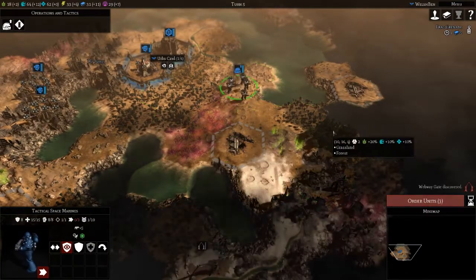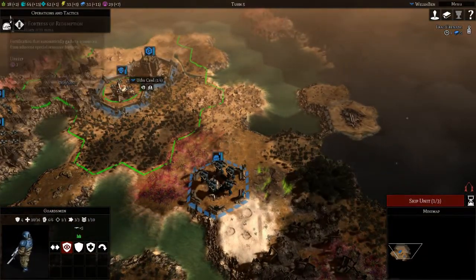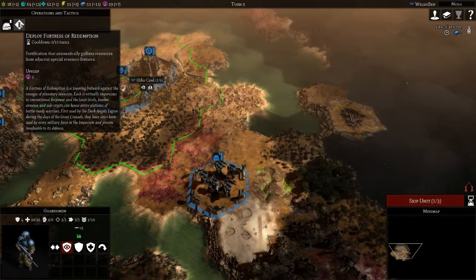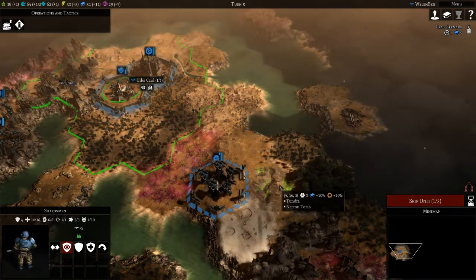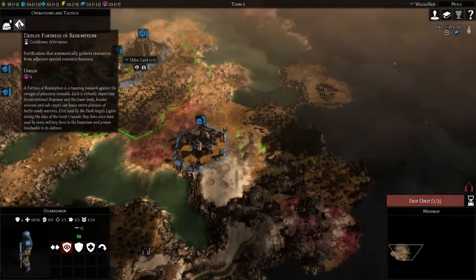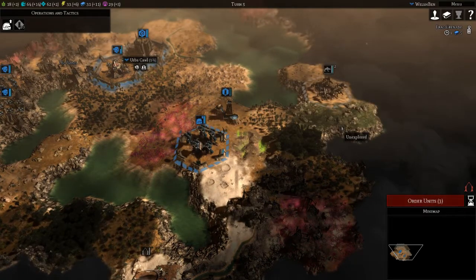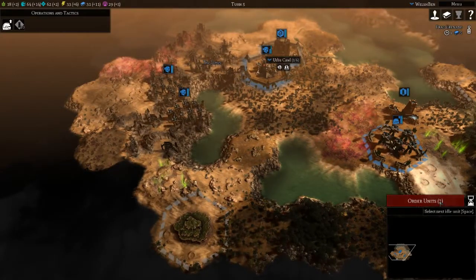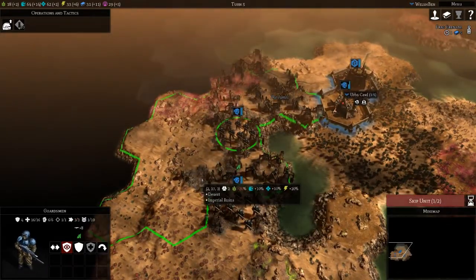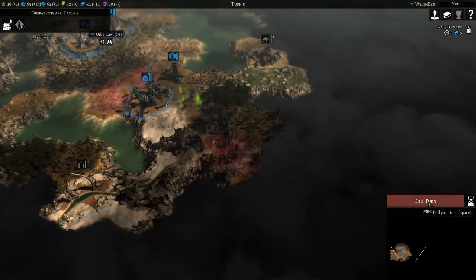Marines, come and take that. I'm wondering whether we should drop a fortress of redemption here — it'll automatically gather resources from adjacent special resource features and help us defend this choke point. Yeah, let's give it a go. Cautiously advance through the ruins of the city. Guardsmen, move over into these rocks, heal up, and let's end the turn.